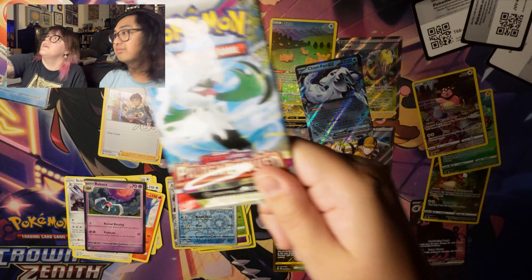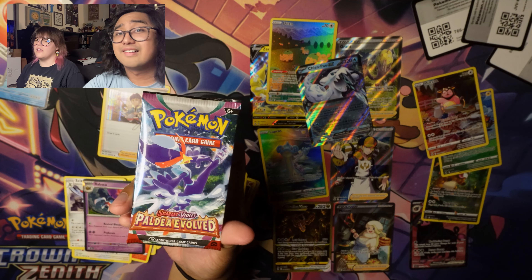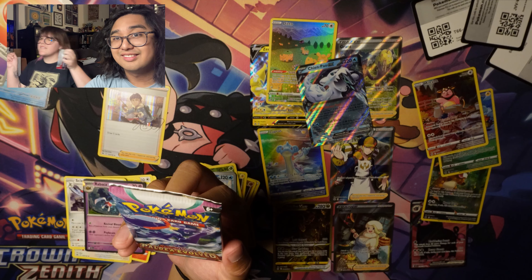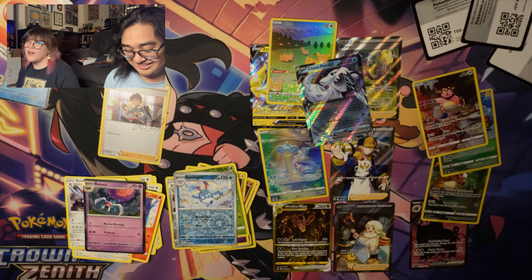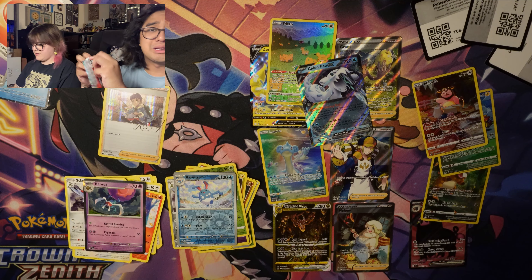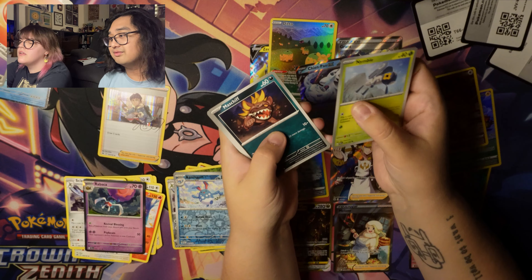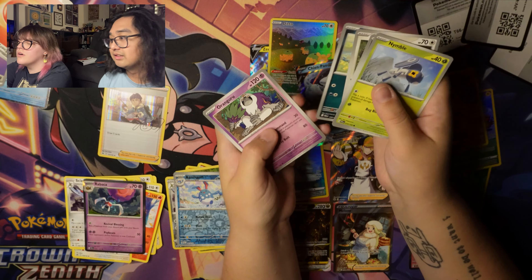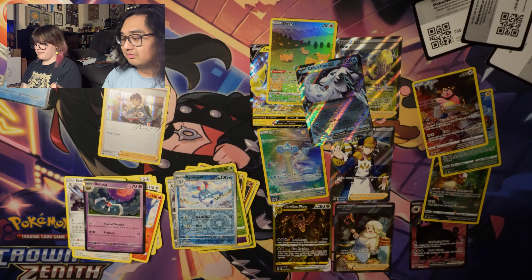I know this one — Meowscarada! I should know that it dances. It's not Quaxly, Quaxly is the first one. It's at the tip of my tongue. From the pack: Nimble... Mabostiff, Slakoth, Wooper, Oranguru, Electrode, Girafarig, Murkrow, Pupitar, and a Lokix.